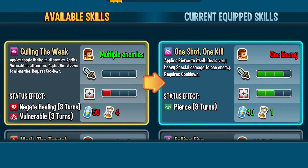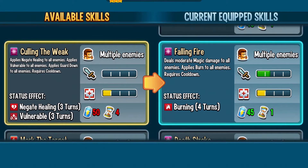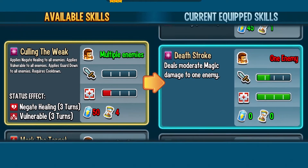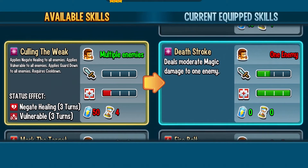One Shot One Kill is her strongest skill which bypasses and then deals very heavy special damage to one enemy, which is insanely good. Then Following Fires is her only AOE skill, so you really need that. The other two skills you could use, but I would say Death Stroke is almost a must-have.